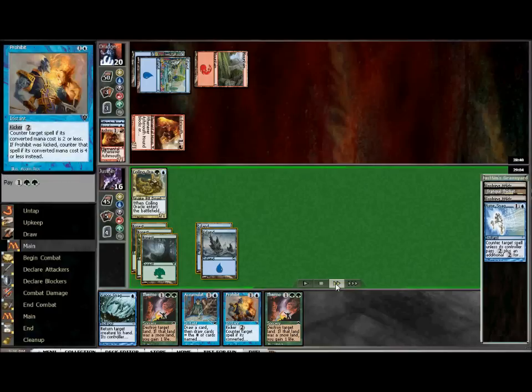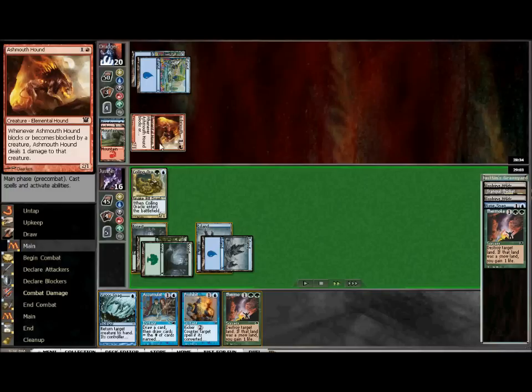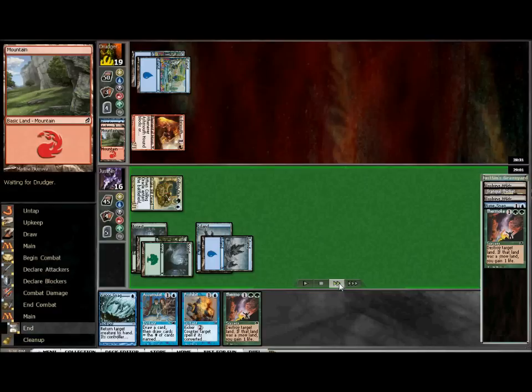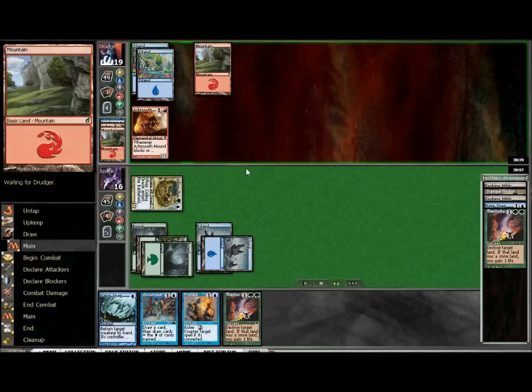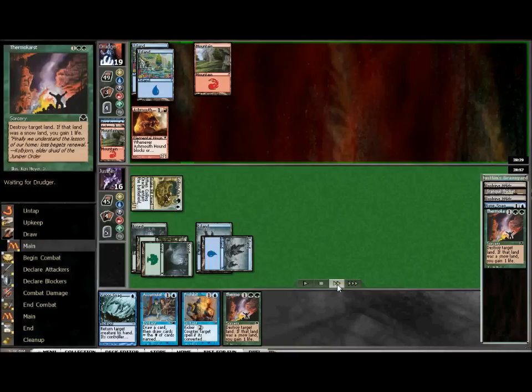I draw another Thermal Karst and will use it to kill off the mountain. We have the opportunity to do this and then Vapor Snag the hound, hoping he doesn't get another mountain — that will just delay how long he can get it into play, and maybe even let you counterspell it on the way back in. I decided not to on this time around because it is so early in the game. He did hit that second red mana source, so we're sitting really good that we decided to hold off, because we still have the Thermal Karst available to take care of that yet again.